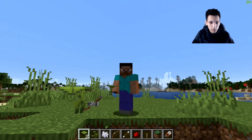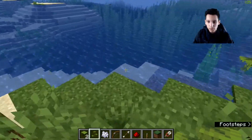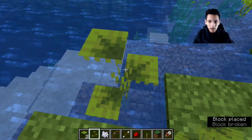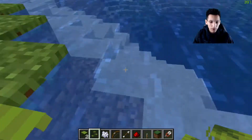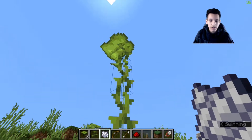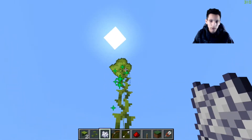First, we're going to start with the small drip leaf. The first thing you need to know is that they can only be placed in water, and also you can't stand on the small drip leaf. The small drip leaf is good for growing big drip leaves though, so you can grab bone meal, place it, and as you can see it grows all the way up there, and then you can keep growing it with the bone meal if you like.